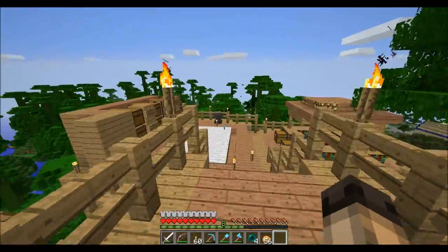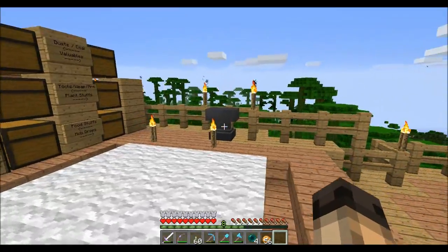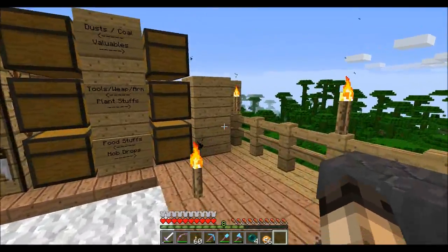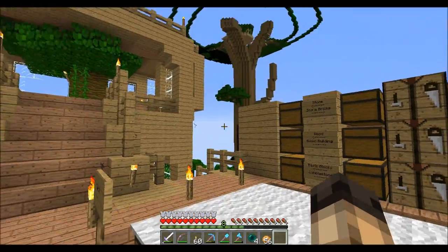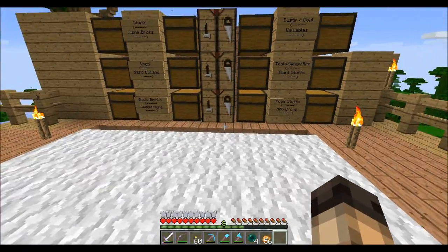Coming down here, you might notice something different - it's very different. I've removed a wall that we had with all the furnaces in it, and the reason I've done that is because it just blocks off so much visibility. There isn't much over there at the moment, but I want to be able to see that tree. I just generally want to start working on some things.